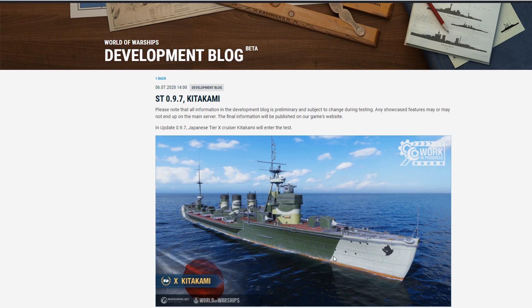This originally was a tier eight cruiser with 10 kilometer torpedoes. It wasn't easy to play successfully, because it was a super light cruiser at tier eight that would occasionally end up in tier 10 matchmaking. And when you get spotted, everybody basically just vacates that part of the map — your torpedoes do nothing. However, Wargaming has come up with an idea on how to make this ship work.